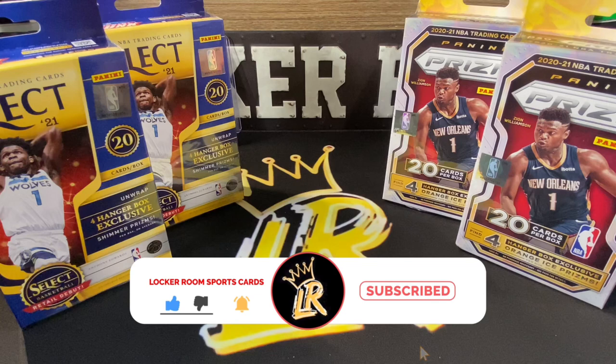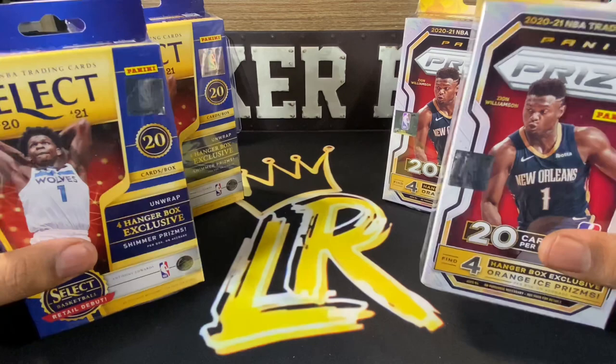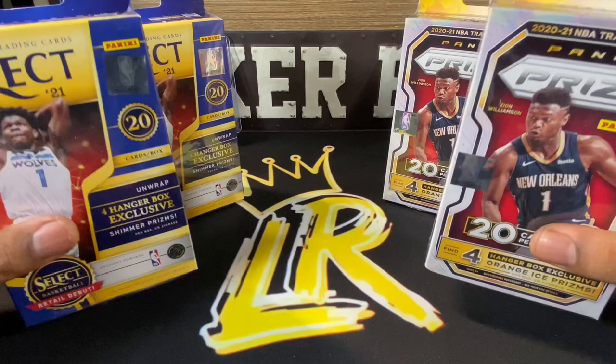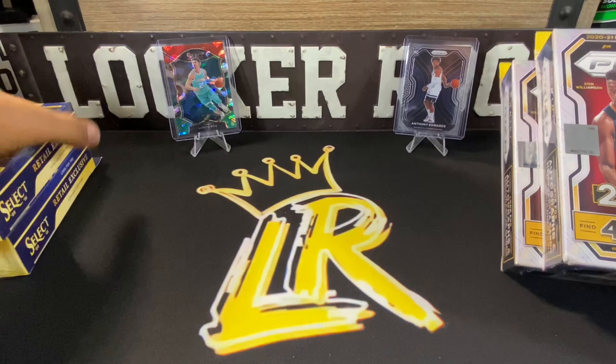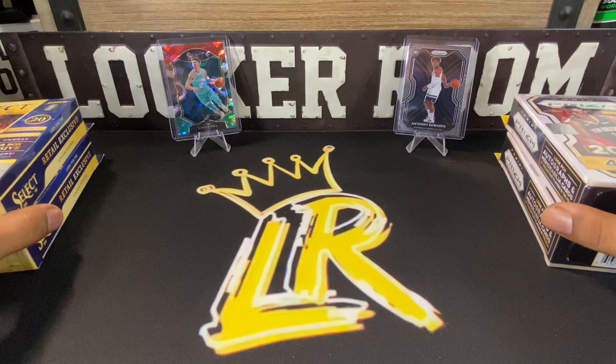Welcome back to the channel. Today we got a little box battle — we're going to open some Select hangers and some Prism hangers and see who takes home the victory. We're doing two rounds; I don't think we'll need a third, but if it's a tie we'll do another round in another video. We got the Prism hangers and the Select hangers — both have the same amount of cards, so it should be a good comparison. In the background we got the LaMelo cracked ice in the Select corner and Anthony Edwards base Prism rookie card in the Prism corner.